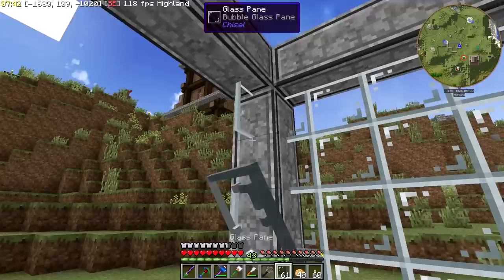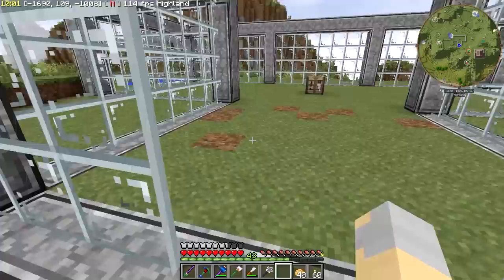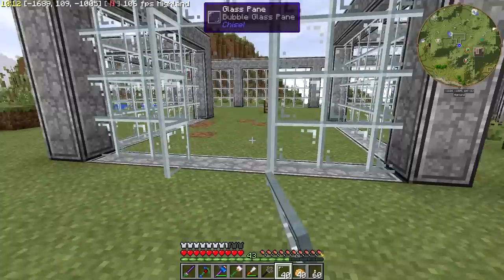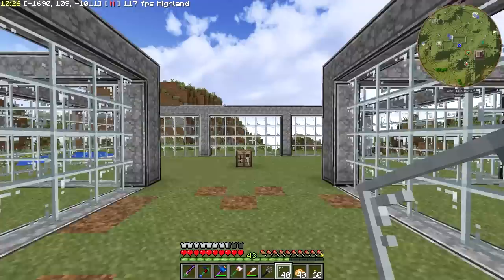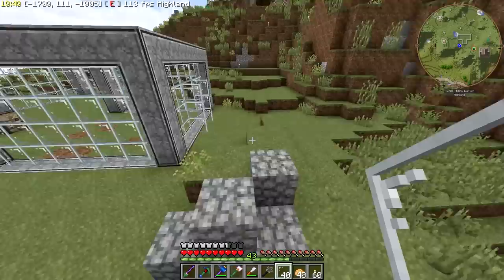All right guys, I am back. Greenhouse is really starting to come along. Now we do obviously need a door in here. I'm thinking we'll put a door like right about here. And this is a cool trick — if we put another set of glass panes like that, it's like the door is open. It looks like there's a glass door there and it's open, and I really like the effect that gives. We've made some pretty good progress, but unfortunately I think we are pretty much out of time for this episode.